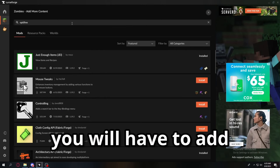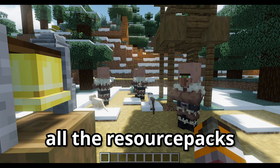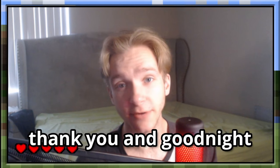For most of these to work you will have to add OptiFine, and you'll have to do it yourself. Now of course, all the resource packs and the shader are optional, so if you're experiencing harsh frame drops, just don't use them. That is all — thank you and good night.